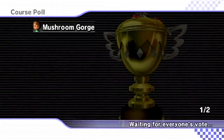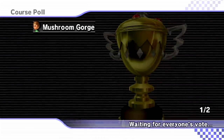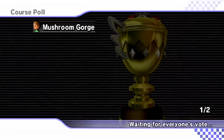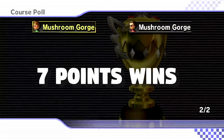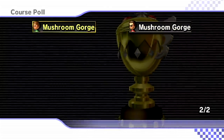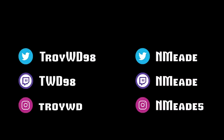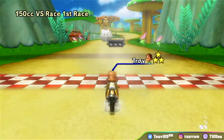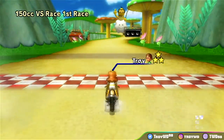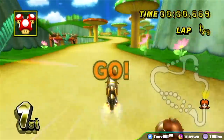We're starting things off with Mushroom Gorge. The rule set is: you must pull off the ultra shortcut or glitch shortcut on the said track in order to get a point. If both players pull off the shortcut, then whoever finishes first gets the point. We're playing three GPs, 12 awesome shortcuts. If neither one pulls it off, it goes zero-zero and we cut to the next race.